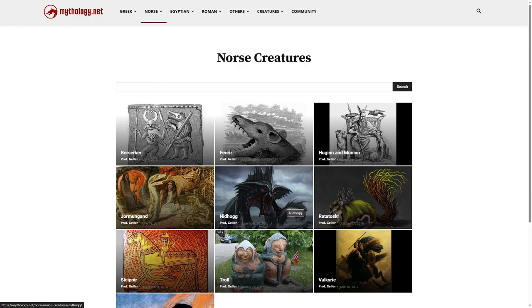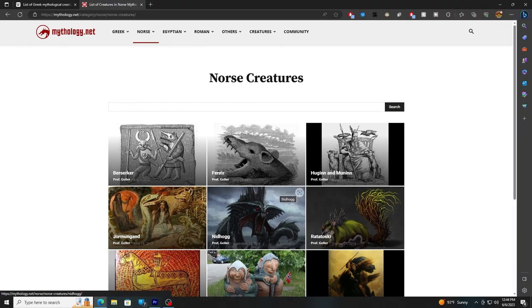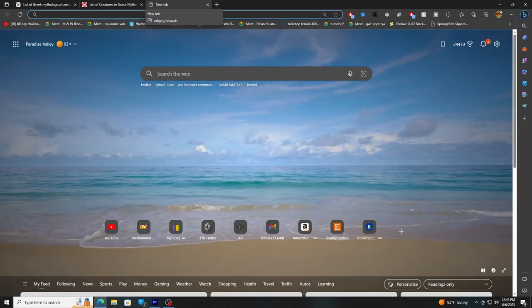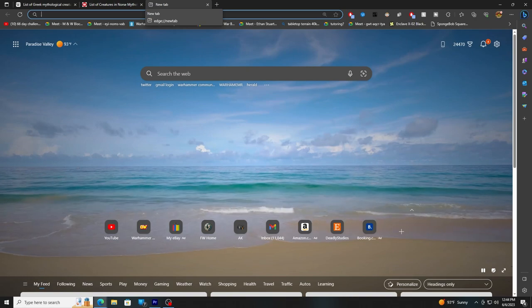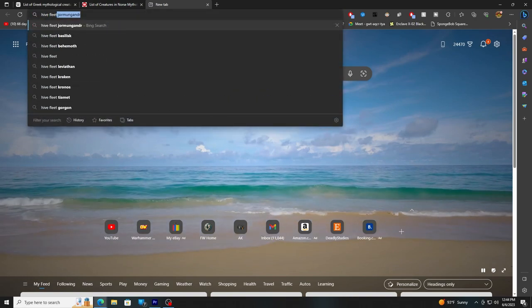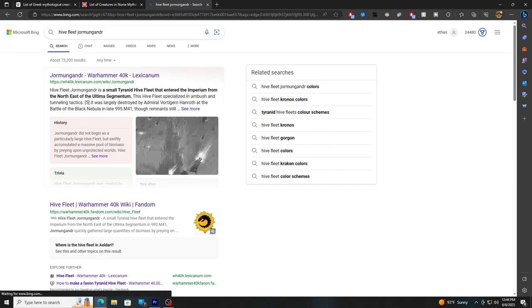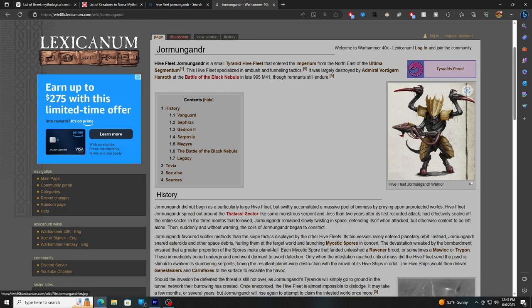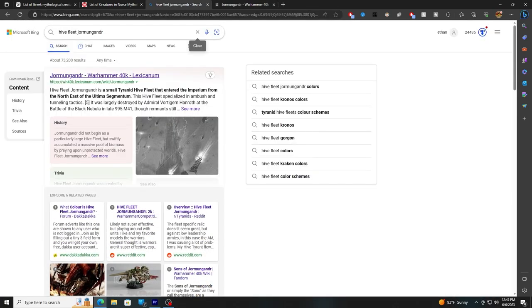Now that we've got our name settled — which can also influence it, like if you wanted to go with a representation of Nidhog you'd go for black and red — it's time to move on to the color scheme. When it comes to Tyranids specifically, there are two general schools of thought. Jormungandr has high contrast of yellow and black; Kronos has red and black, which falls into the same category.